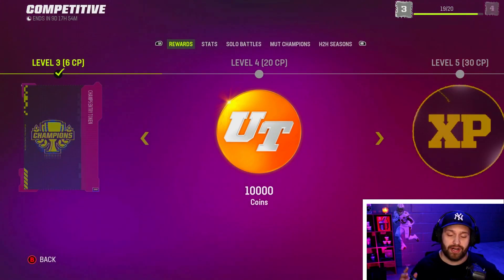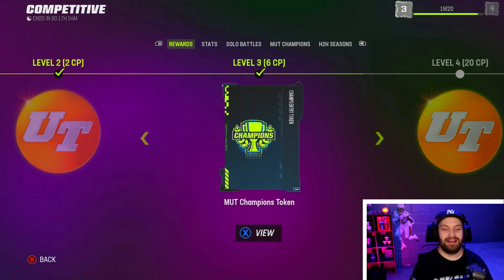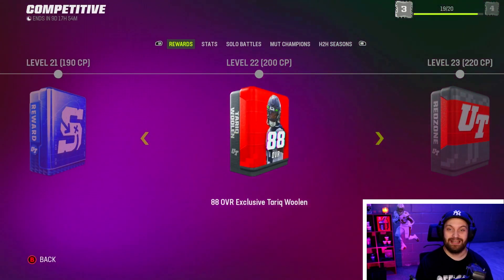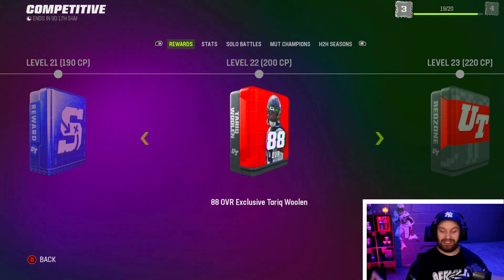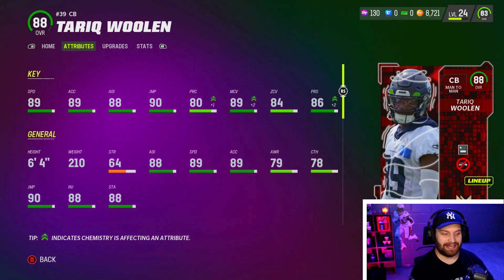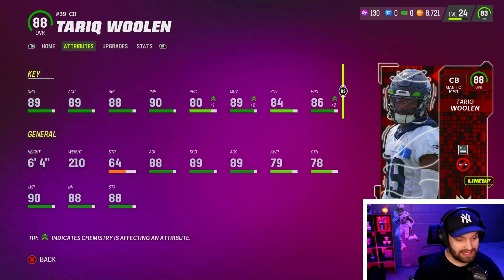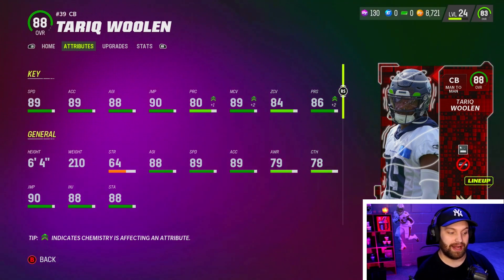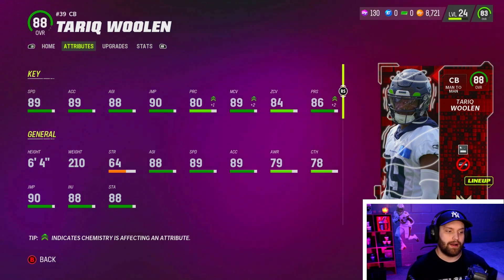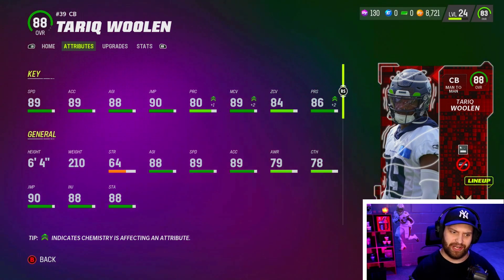Before I show you guys the card, you'll notice this account is level three, and yes, they somehow gave him the level 22 reward of Tarik Woolen — I didn't get mine on my main account. So as you can see, Tarik Woolen is on the team right here: 89 speed, 89 acceleration, six foot four, 210 pounds. He is the fastest corner and the tallest corner in the game right now. He has 87 man coverage, 84 zone coverage, and 84 play recognition — not the best across the board, but very good height and speed.